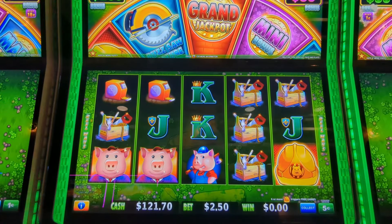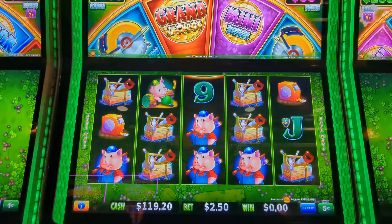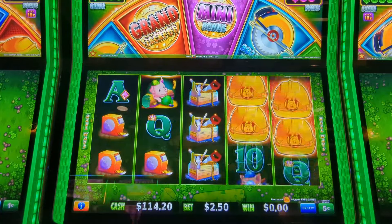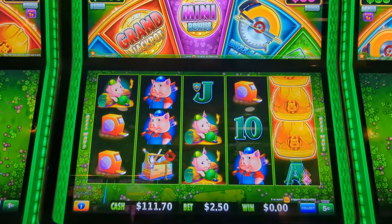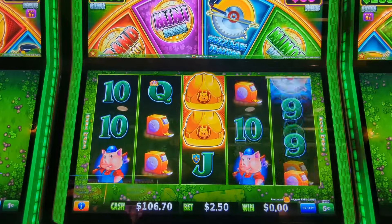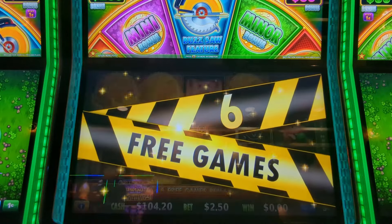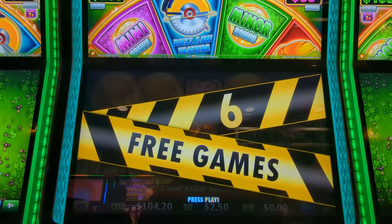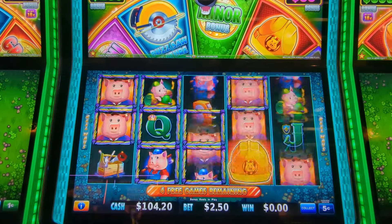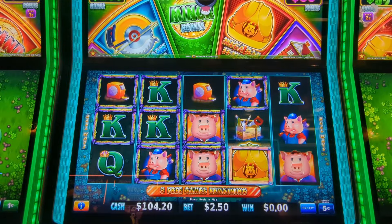We're going to try some Puff N More Puff. Doing the five cent denomination with a $2.50 bet. We need six hard hats or three buzz saws. That's the buzz saw — we need three of those. One more... one more... there we go! So we get six spins and we want to land more hard hats. These are straw houses — you land another one they turn to sticks and then to bricks. You get three hard hats you get an extra spin.